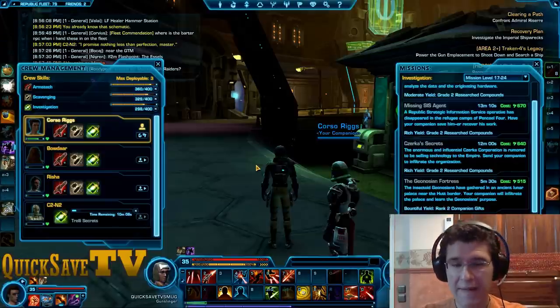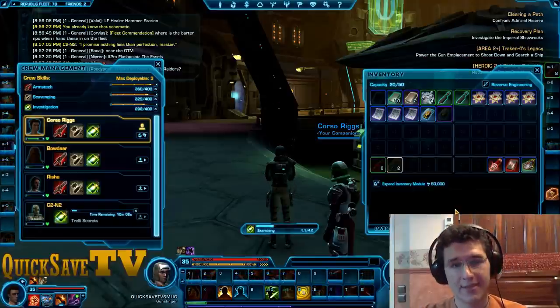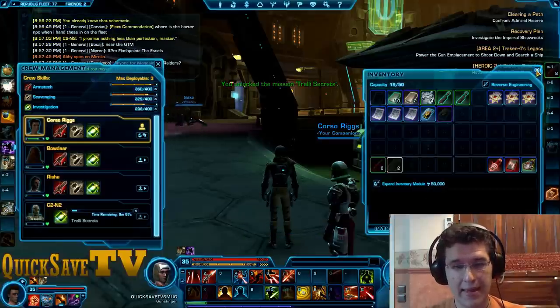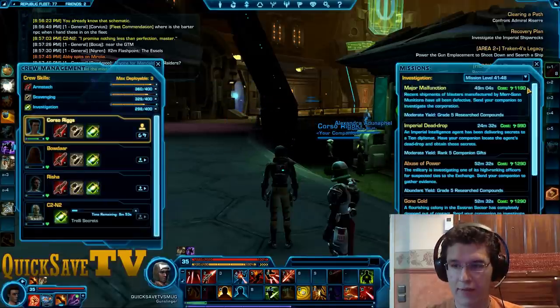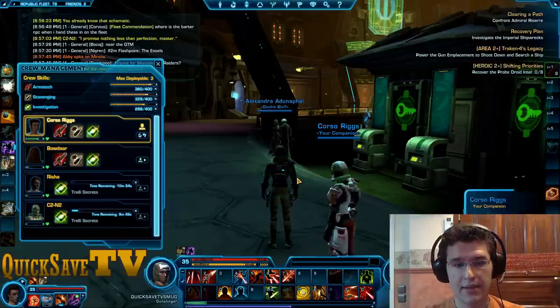But the point is that it's one time only, so be careful when you do that. Now that we've sent a companion on it, we can go ahead and use another discovery to send another companion on it. So be careful. Even if the mission is purple, be really wary of what money you spend on it, because someone might take advantage of you not knowing this.